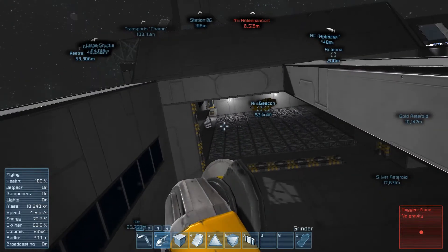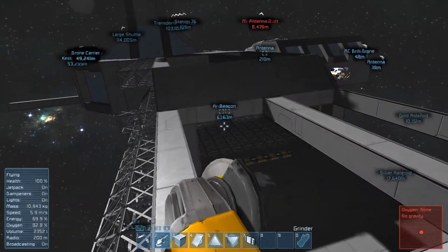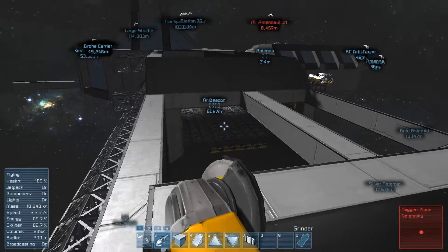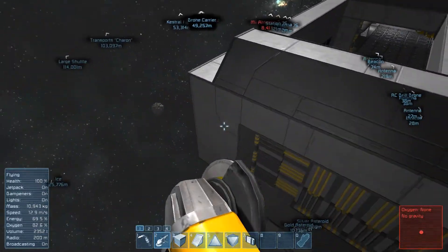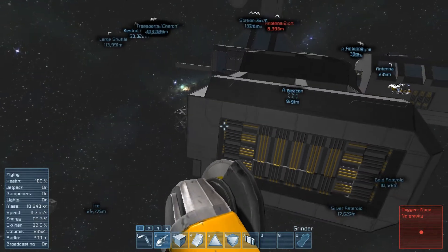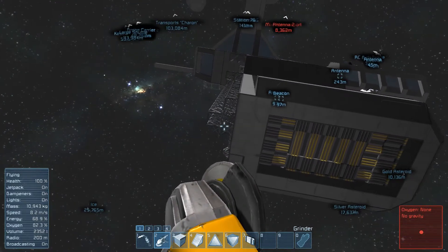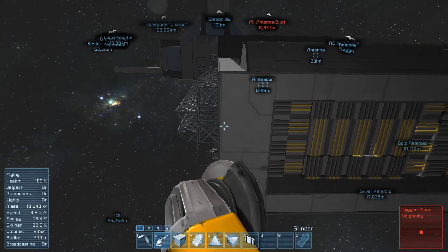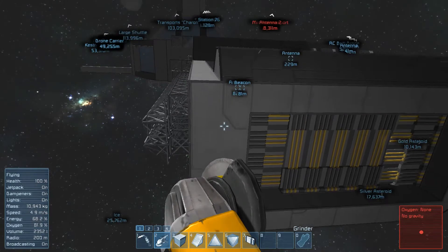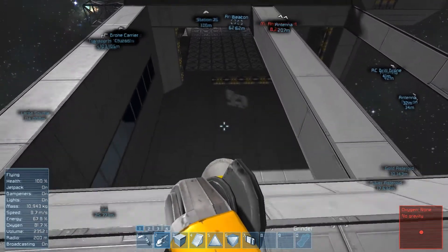I need at one point a room — a control room for the hangers. Maybe I can add it to the front somewhere here. That would be a neat idea, so a person can sit down and with cameras or so can watch what is happening in here and can see if the doors are closed or opened.